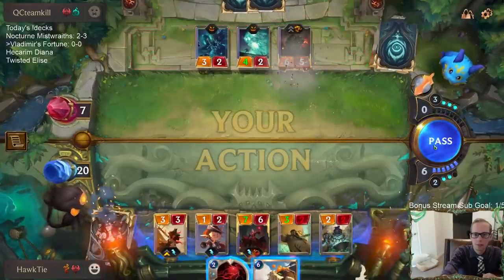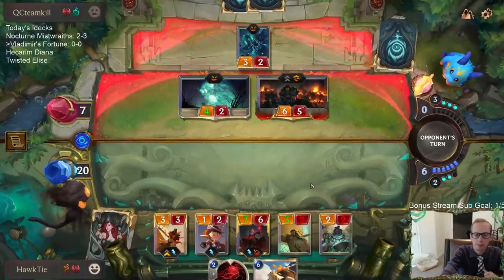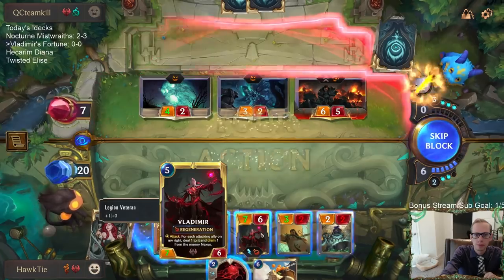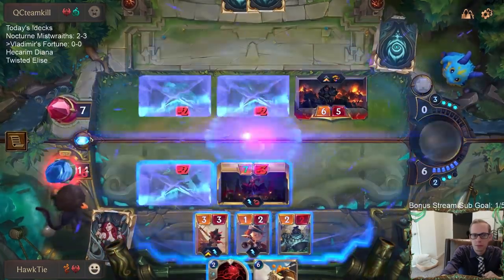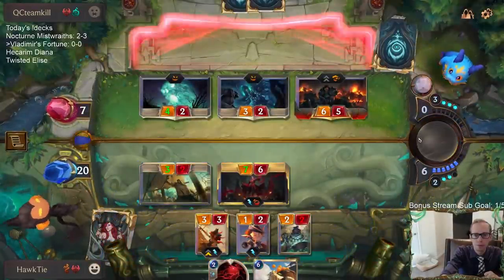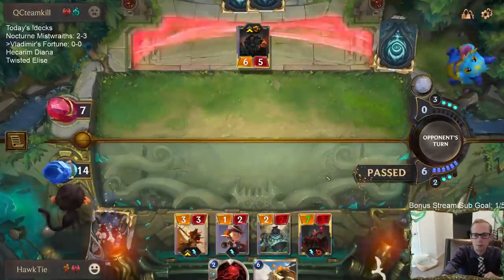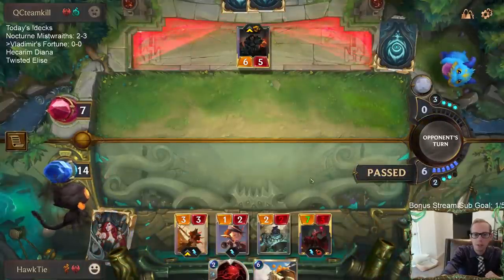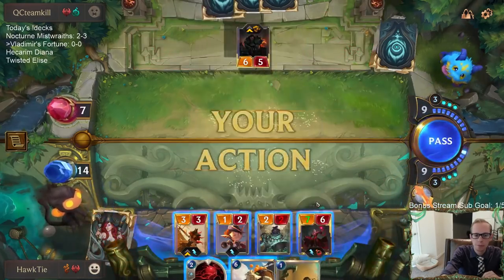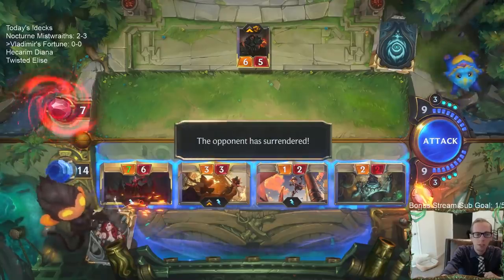Fortune Croaker — perfect draw! I don't know if they have like Noxian Fervor — that's their plan to kill Vladimir — but nope, there's none. There's no plan. GGs.